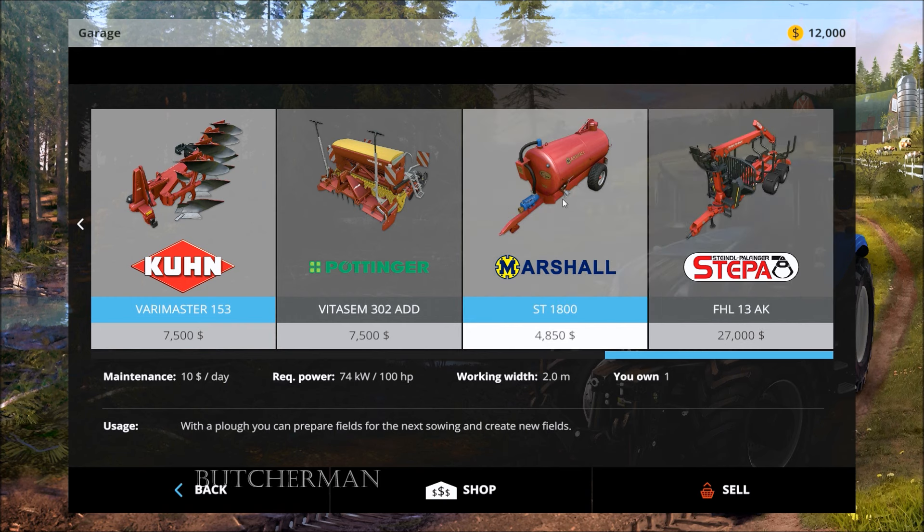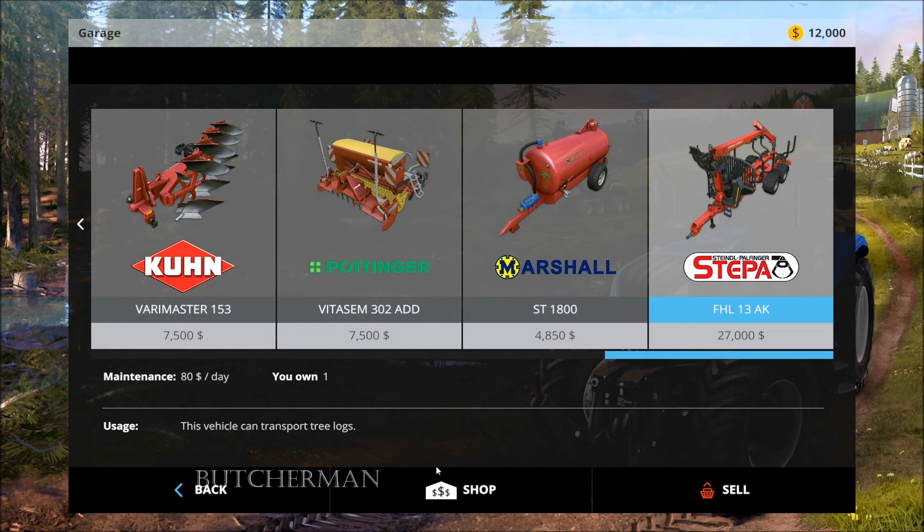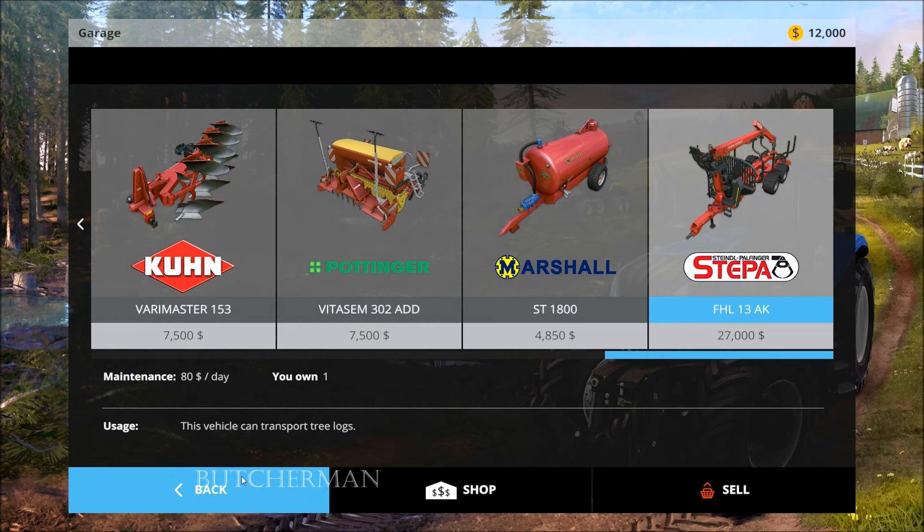You will need the Marshall Mod Pack. On the download page there is a link that says go here to download it — I didn't do that. I already have plenty of mods, so I should cover at least most of what you might have in this map. If you want to know what mods you need, go to the link and download everything. He does give you this wood timber trailer — the steepa.